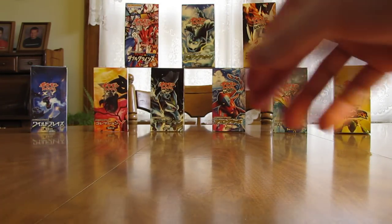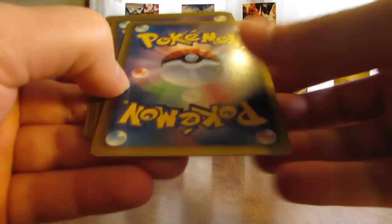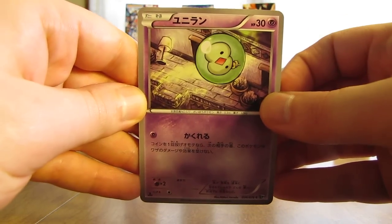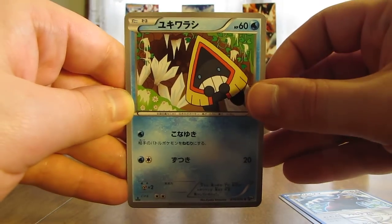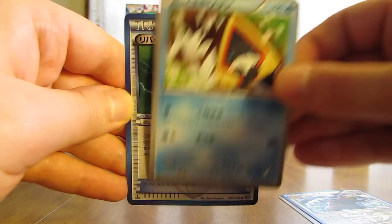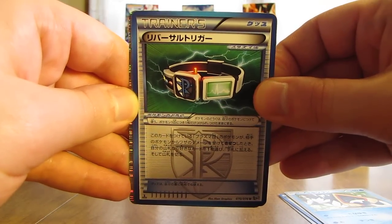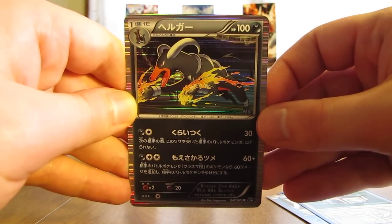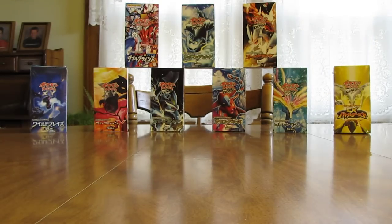Every other pack here that I'm going to open should have something good in it, if this box is on par with all the others I've opened. First card here is Solosis, there's an Ursaring, Snorunt. There is a Trainer card and this one is Reversal Trigger. And a Holofoil — a very nice Houndoom. Like that card probably best of all. Now I have pulled out six Holo cards.